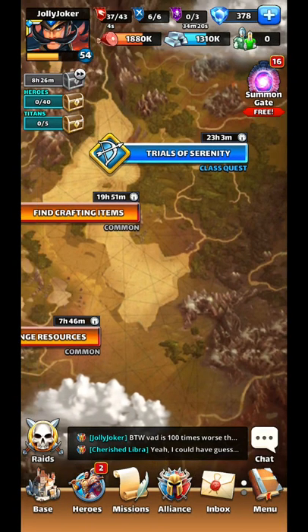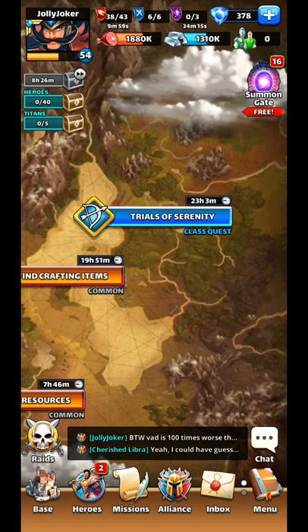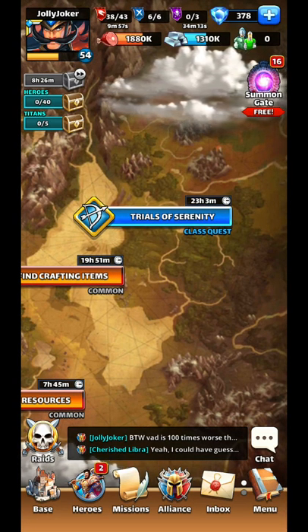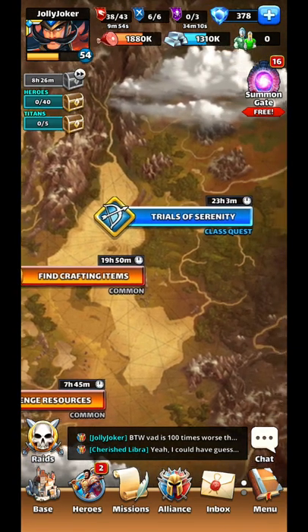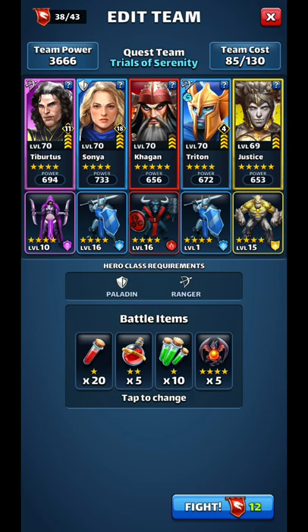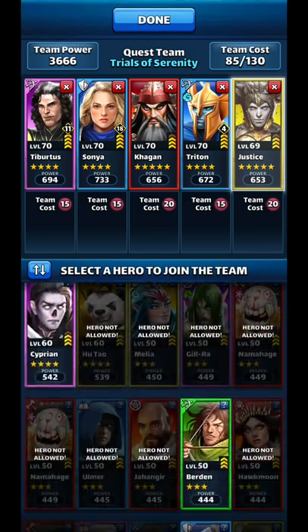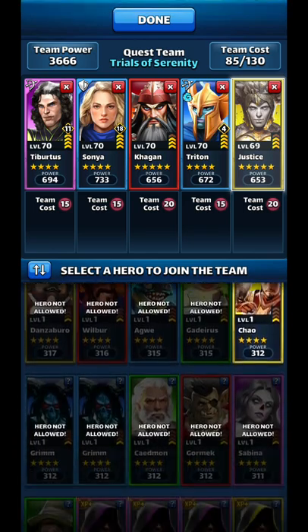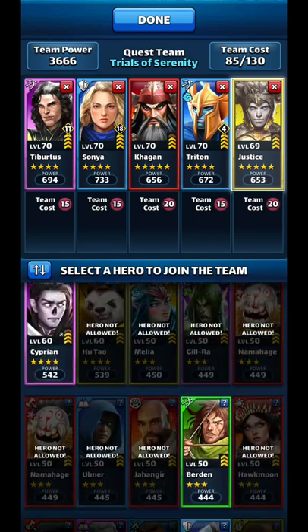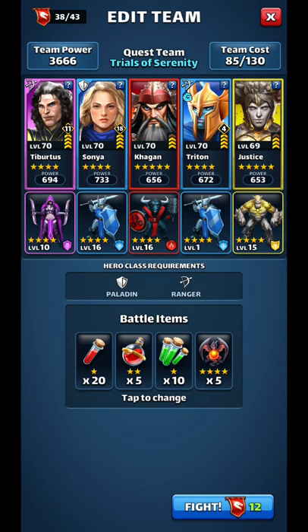What's up guys, it's JJ again. This video is to show you how you can clear a class quest with a weak team. For me, a weak team means I have three epics and two legendaries at 370, and I don't have any other heroes I can use. That's the weakest class quest team I have, but I will still show you how I can do it.